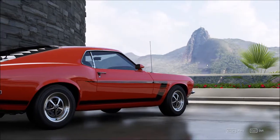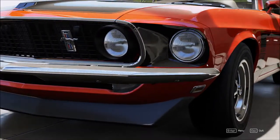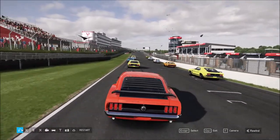All right, today we got a real treat for you. This is the Boss 302 Mustang. This car is half a century old. Growing up in the 70s, it was one of the coolest cars you could see on the street. All right, let's take it for a test drive.